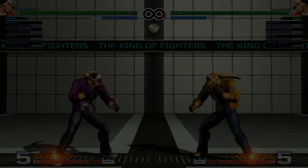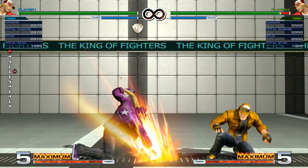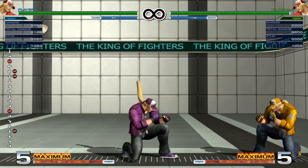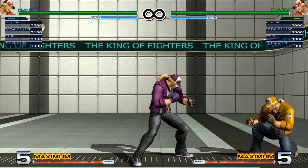Crouching C for Terry is really good. First of all, it's your cancelable crouching normal into other specials, so you can do something like this. Secondly, it's a decent poke — it comes out relatively fast and it has an amazing hitbox. In fact, the hitbox on this is kind of ridiculous. You can actually use this as an anti-air.